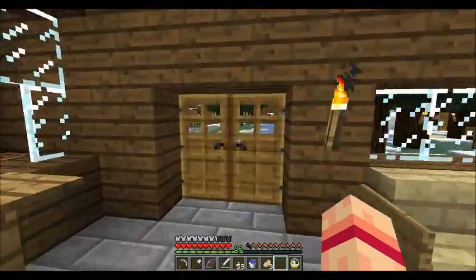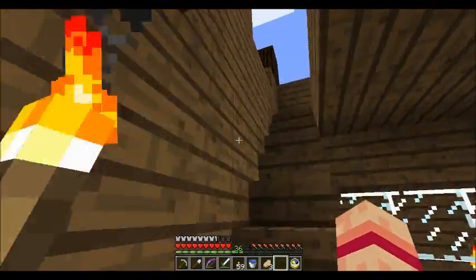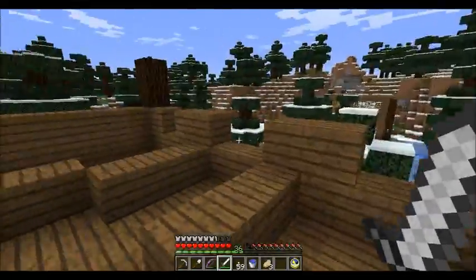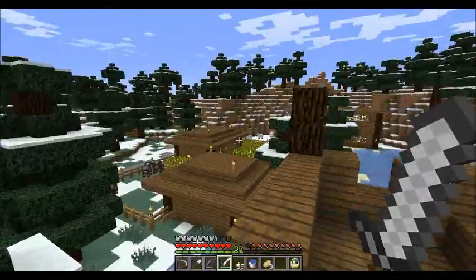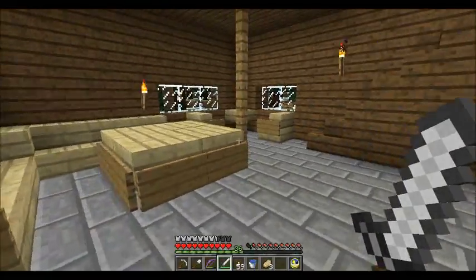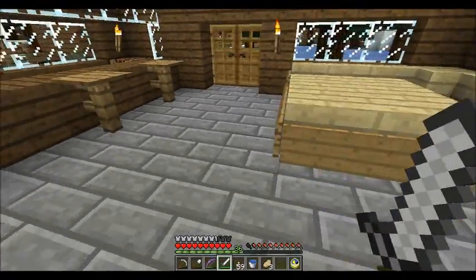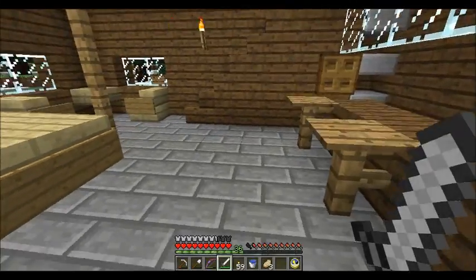Now if there are any creepers outside, they cannot get in. If there are any creepers on the roof, however — okay, good, cause I didn't place any lights up here and that would have been terrible. There'd be no way I could have done anything. Okay, so just go back down to our bar, make sure it's looking good. Yeah, plenty of space. Kind of a main walking path here, so I kind of left a little bit of space there.